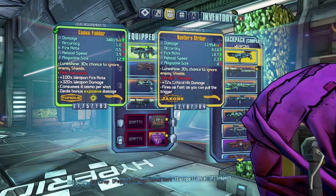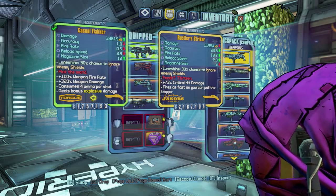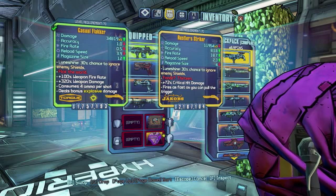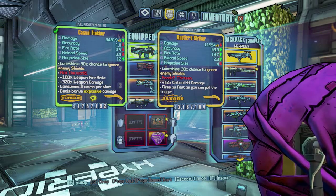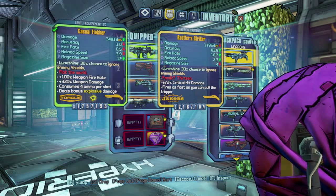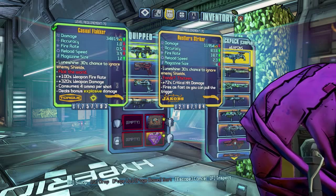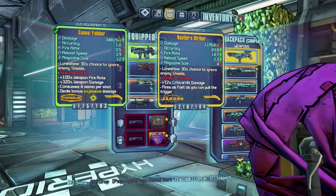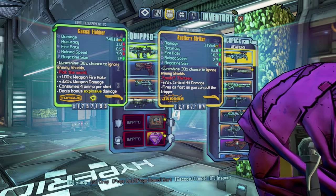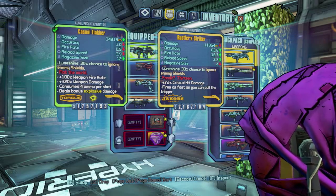The Striker absolutely trounces the Flakker in accuracy, and its fire rate and reload speed are also much better. The Striker does give you four shots in this case while the Flakker only gives you three technically. So compared to another weapon, the Striker wins on precision and fire rate by a wide margin, but the Flakker has its own significant benefits in damage output.